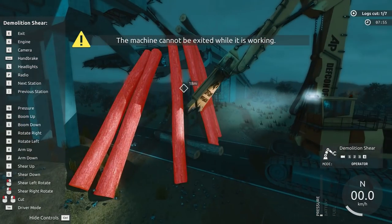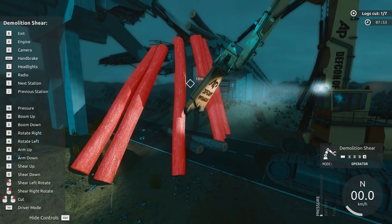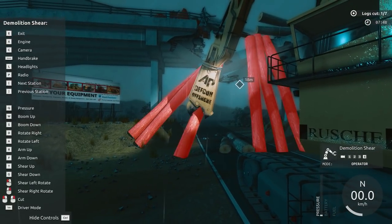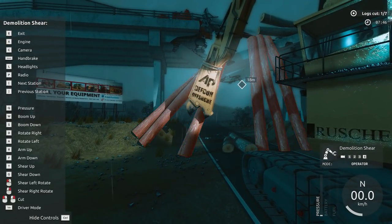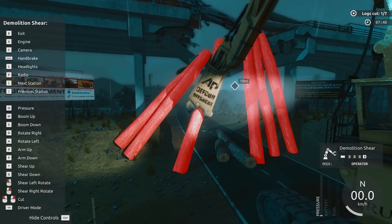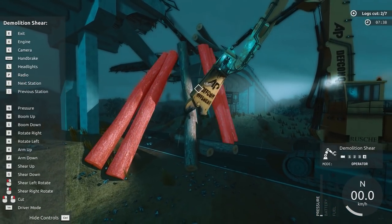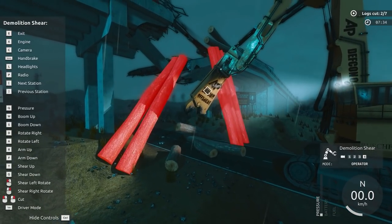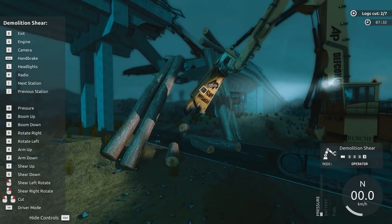I'm so used to farming simulator. Let's lower the boom. Are we right on top of it? Yeah, that should be good, right about here. Boom up, boom down. Arm up, let's go this way. This should grab it right here. All right, that's two. Look at that thing cut — it bounces all over when it cuts.